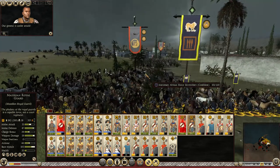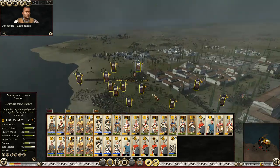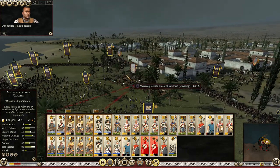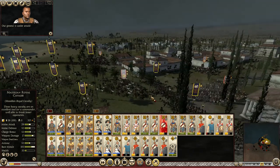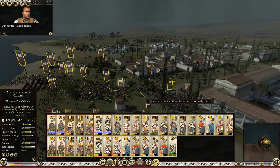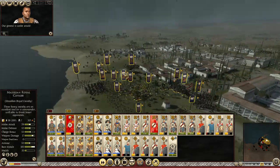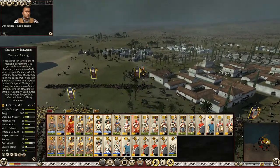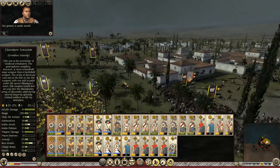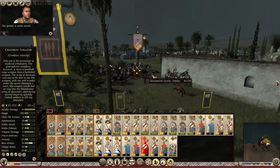I know for sure our Royal Guard is going to make short work of those guys. I have no idea what this unit of Horse Commissioners thinks it's doing, but it's just going to plow straight into our men — by all means. They just pulled through — man, you've got to be joking. This has got to be a joke. Please finish off the Garamantine cavalry, crossbows — thank you very much. We're making short work of those guys.